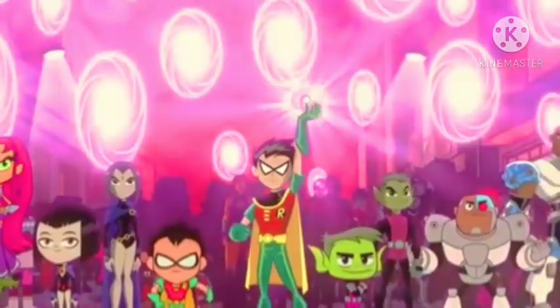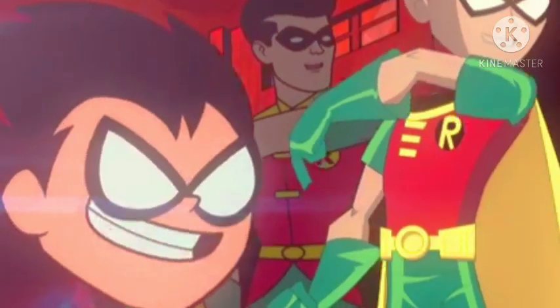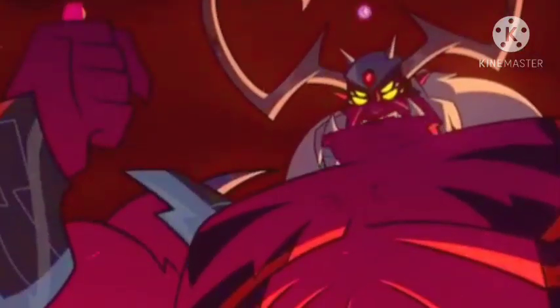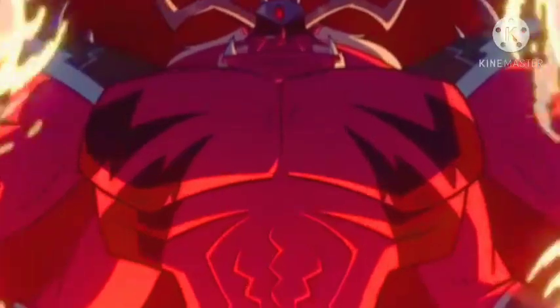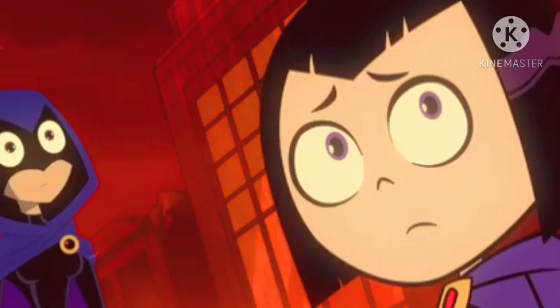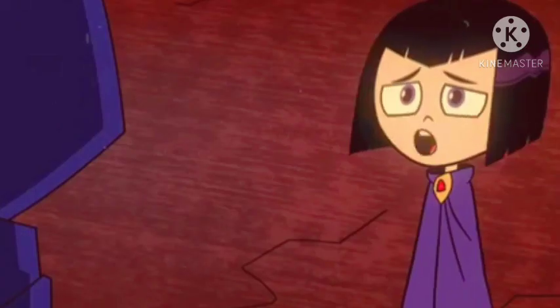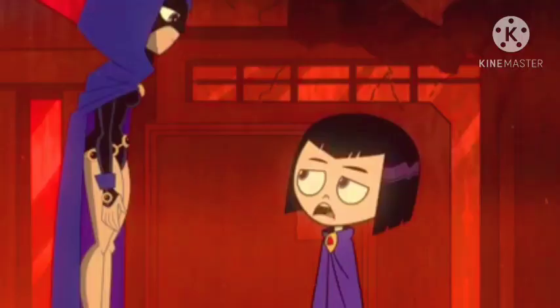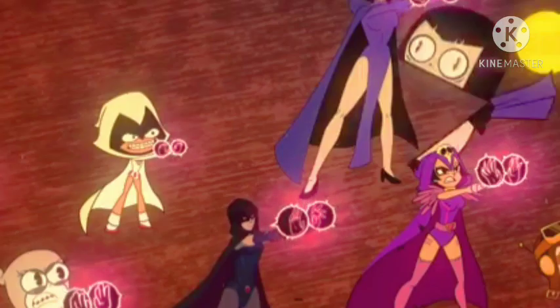Hexagon is about to destroy the Robins, but they are saved by Raven and her new power, which they name a new ability. The new skill activates and Raven starts fighting Hexagon. He uses the power of the World Scepter and begins to win, but Robin is thrown toward Hexagon and manages to destroy his gem. Raven then takes advantage and hits Hexagon, regaining her demonic power and reverting him back to his normal form.